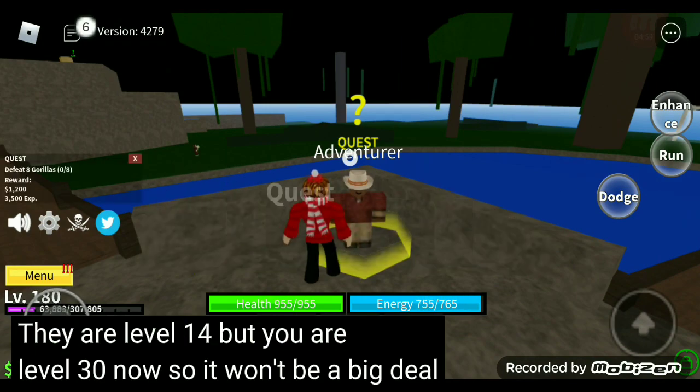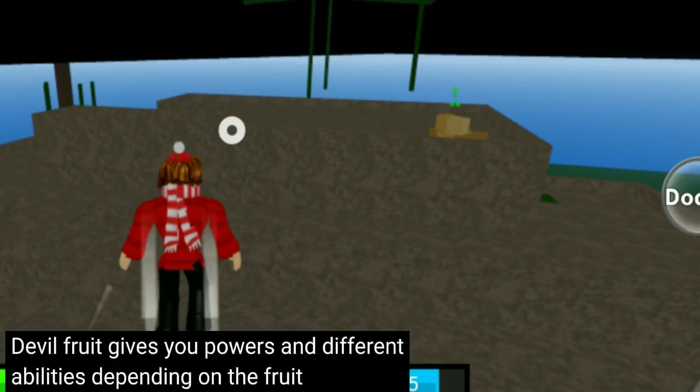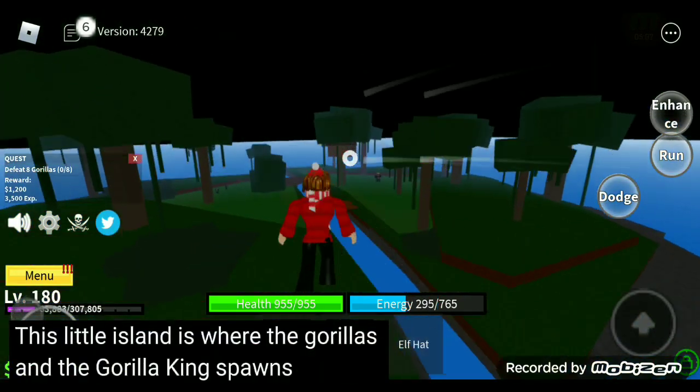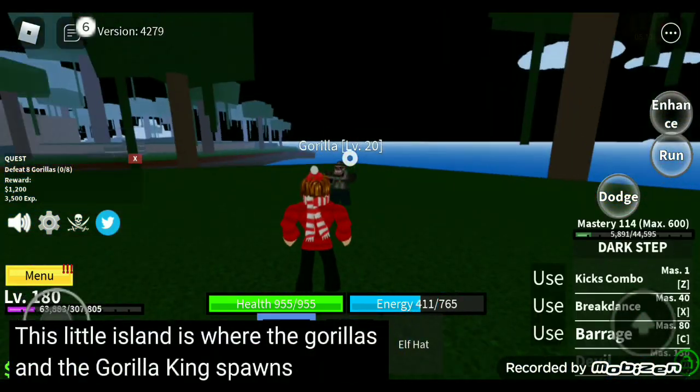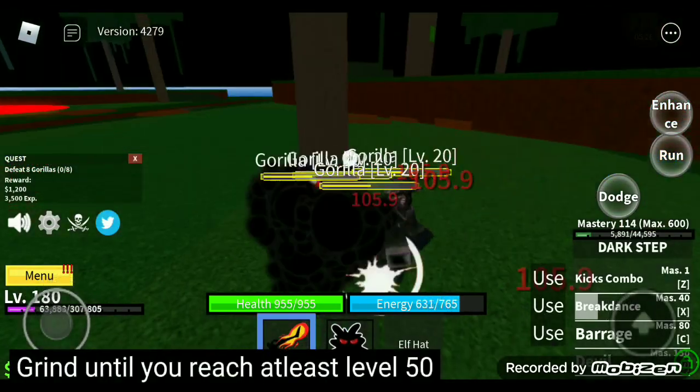You can also buy devil fruits from this guy. Devil fruits give you powers and different abilities depending on the fruit. This little island is where the gorillas and the gorilla king spawn. Grind here until you reach at least level 50.